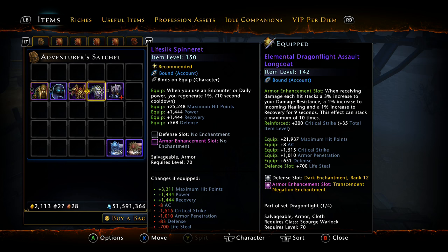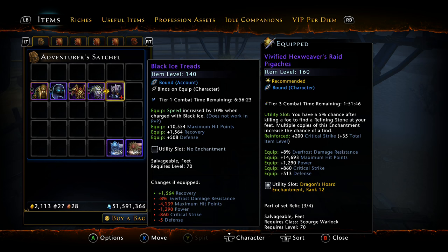The Life Silk Spinneret drops out of epic Temple of the Spider and has decent statistics — almost 1,500 power and almost 1,500 recovery. It's a very valid chest piece for certain classes and playstyles. Then we have the Black Ice Treads that drop out of Kessel's Retreat. These aren't something I'd personally be interested in, but they have basically 1,500 recovery. If you need recovery over power it's worth looking into.